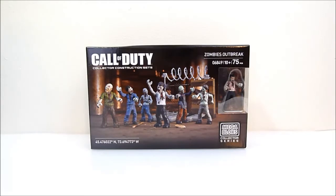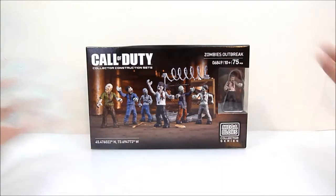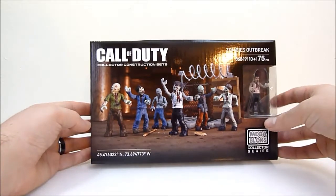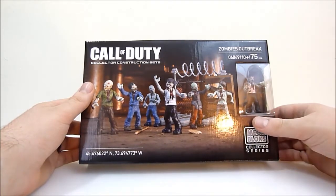What's going on guys, Rob A here, and today we're going to be taking a look at Megablocks Call of Duty Zombies Outbreak. This is the sister set to the Zombies Horde set that came out last year. It has 75 pieces and features six shambling zombies and a little bit of a chain link fence in the back, which looks pretty cool.